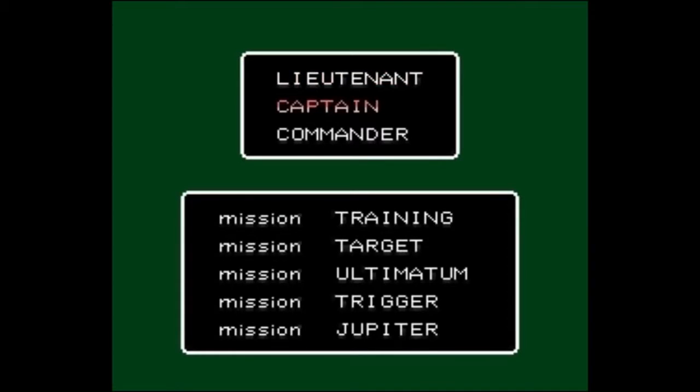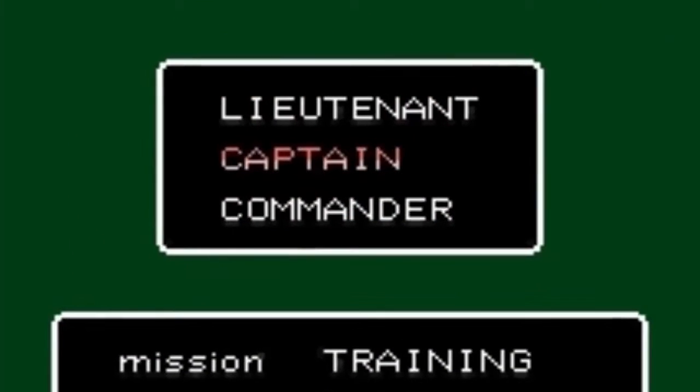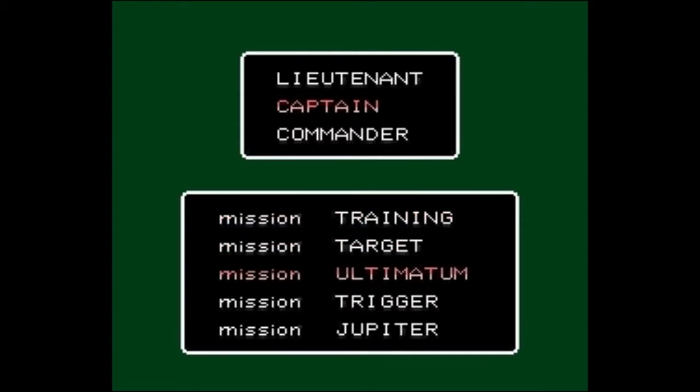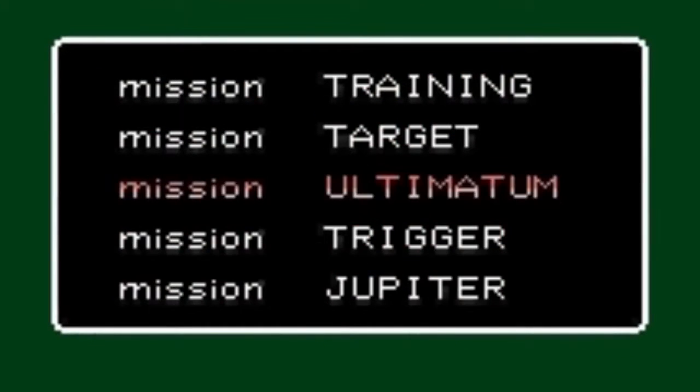Now onto the basic gameplay and controls. Upon starting, you're treated to picking one of three difficulty modes in the form of ranks: Lieutenant, Captain, or Commander — and your desired scenario: Training, Target, Ultimatum, Trigger, or Jupiter — whose differences stem from their required durations of 20, 16, 14, 12, and 10 minutes respectively, not to mention their respective terrorist enemy counts and levels of intensity.